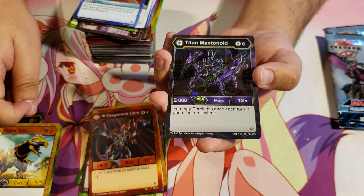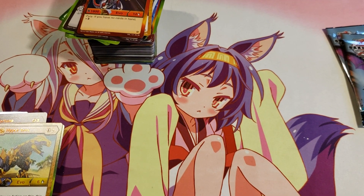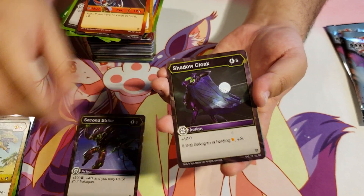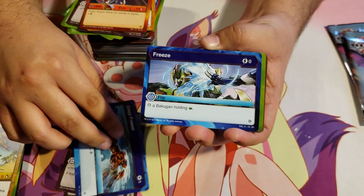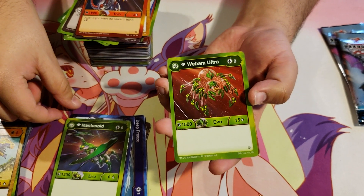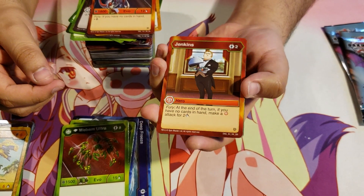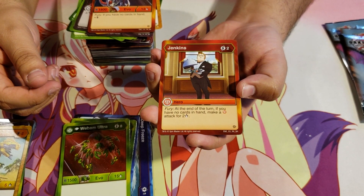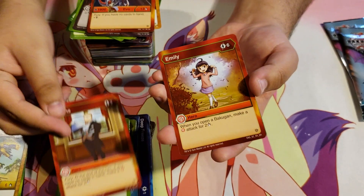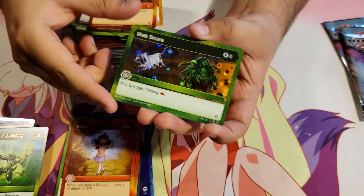Second Strike, Shadow Cloak, Deep Freeze, Freeze, Ventus Diamond Mantanoid, Ventus Diamond Webum Ultra. What is Jenkins? For 2 energy, Fury at the end of the turn — if you have no cards in hand, make a Pyrus attack for 2 damage. Emily, Nature's Blessing, and another Hex Web Snare.